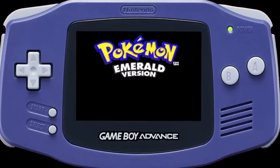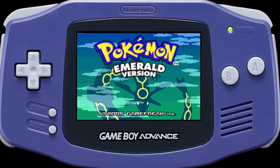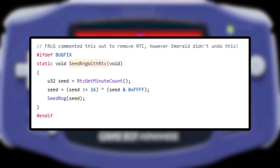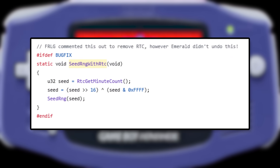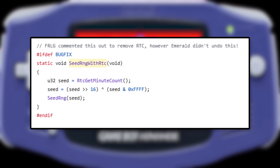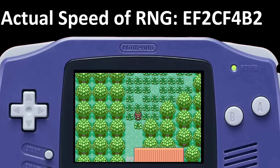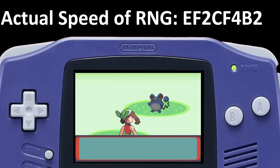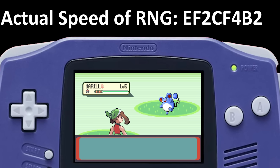That's how Emerald's RNG is supposed to work — this is how it works in Ruby and Sapphire. Game Freak accidentally removed the code for the initial seed in Emerald, so it never pulls any data from the real-time clock, or from anywhere for that matter. Its starting point is always 0. The RNG is still advanced every frame though, and this method is actually good enough that even with the same starting position every time, most people would never notice this glitch.